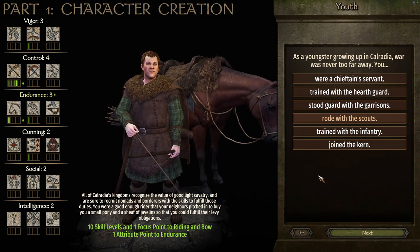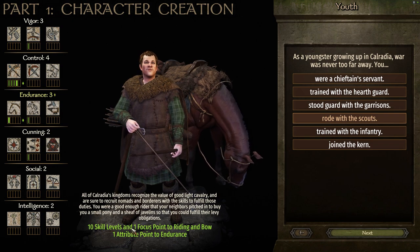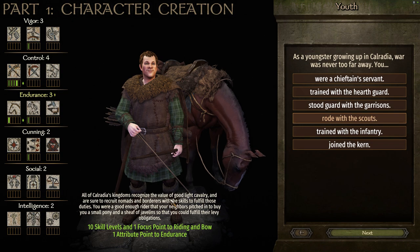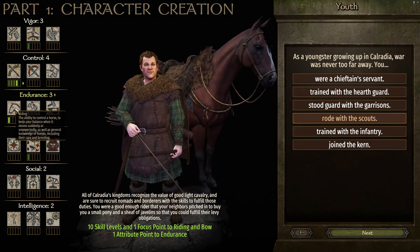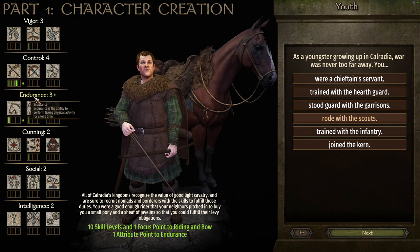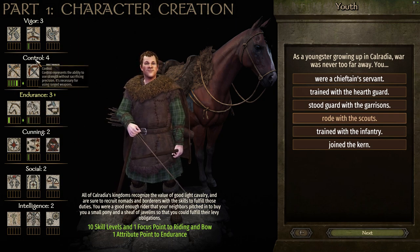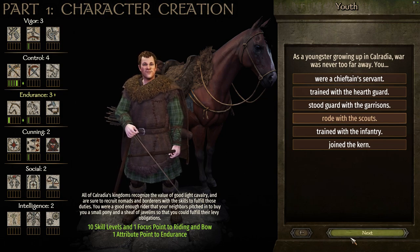As a youngster growing up in Calradia, war was never too far away — you rode with the scouts. This one gives you 10 skill levels and one focus point to riding and bow, and one attribute point to endurance. Even though we're not focusing specifically on riding, it doesn't hurt to have those extra skill points and focus point there. It does give us the extra point for endurance, which is great because it will help us level up our athletics even better, and we also get another focus point for our bow skill.